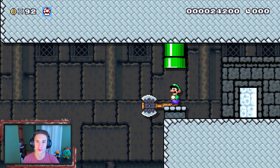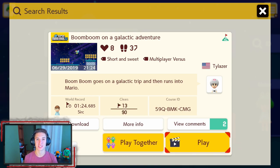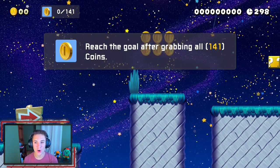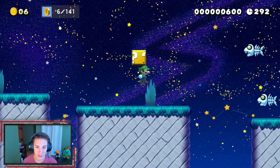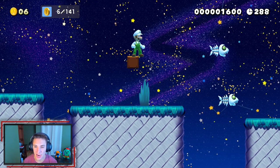The next course is 'Boom Boom on a Galactic Adventure' by Ty Laser. The description reads 'Boom Boom goes on a galactic trip and then runs into Mario.' Starting off, we have to reach the goal after grabbing all 141 coins — every last coin. We start off with a fire flower and there's a nice low gravity effect.